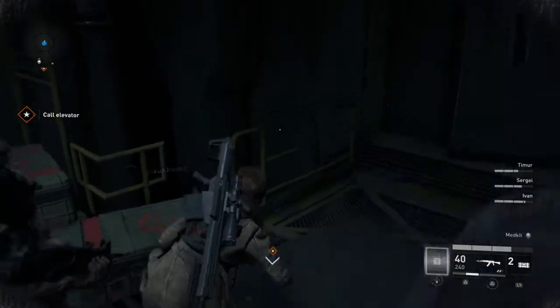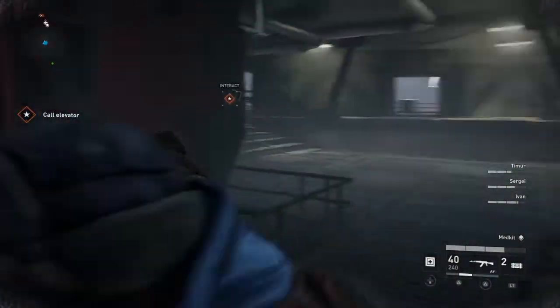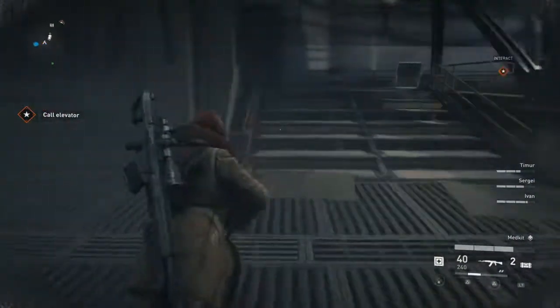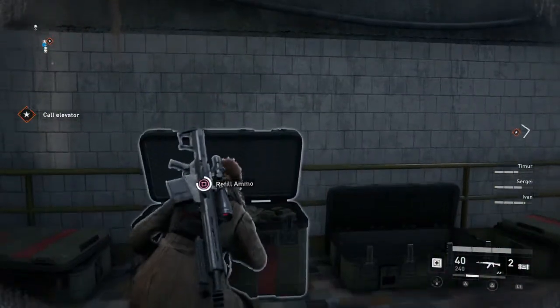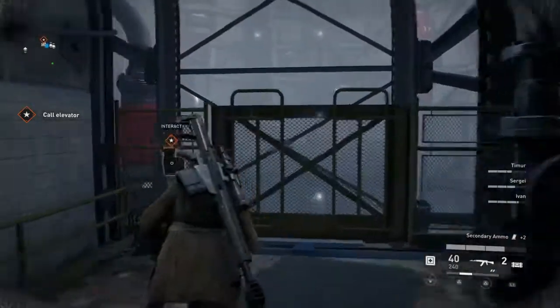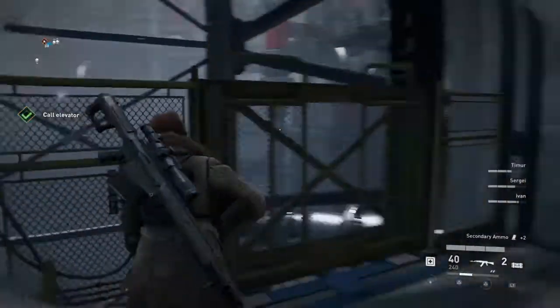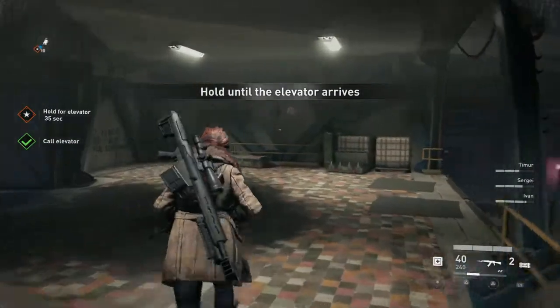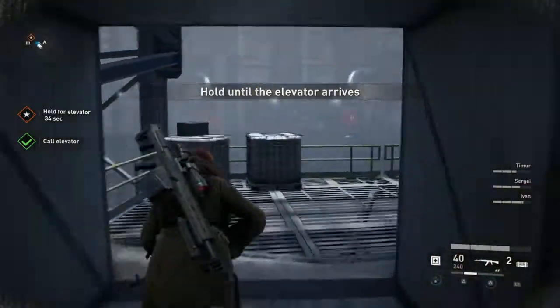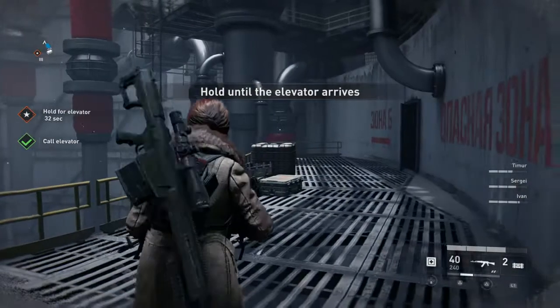Give me a med kit. I'm going to try to stop screaming or yelling because my voice is just killing me. Hold the elevator - 35 seconds. Of course I have to wait for a elevator.